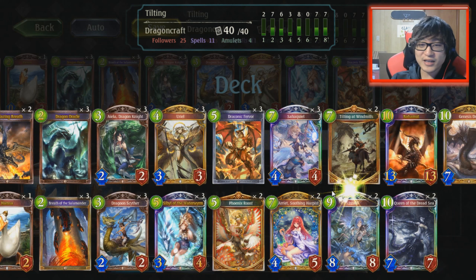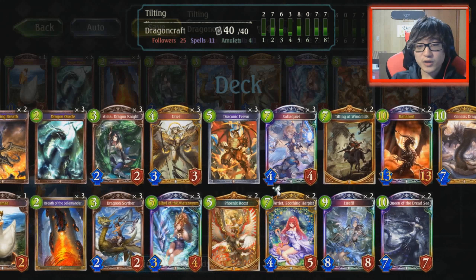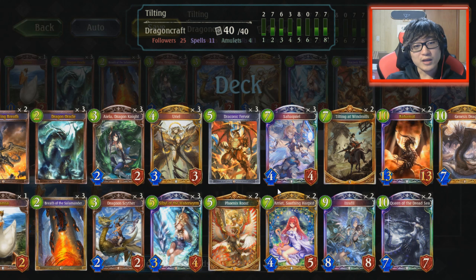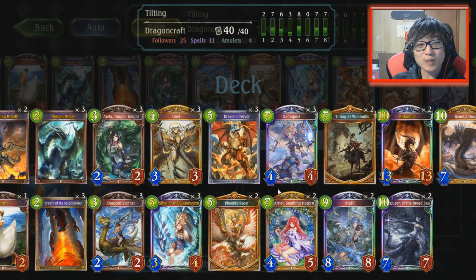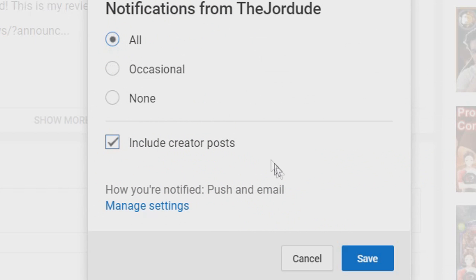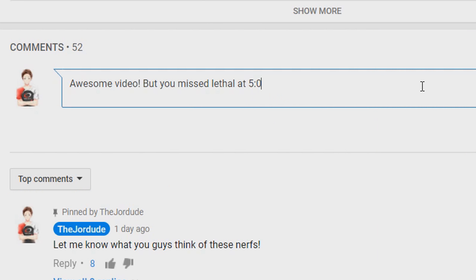We threw in one Hamsa now, so that if we need to we could play Tilting at Windmills and Hamsa on the same turn if they're not reduced, and then if your opponent has like a Bahamut or something we could cheese them. This is the deck, guys. I hope you enjoyed this video — if you do, make sure you give it a thumbs up and subscribe. Comment down below what you guys think about this deck, and thanks for watching. I'll see you guys next time!